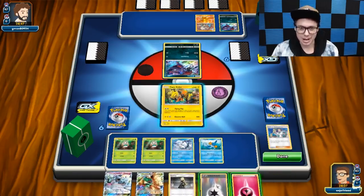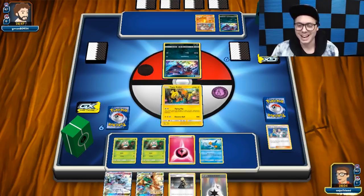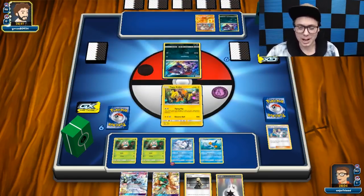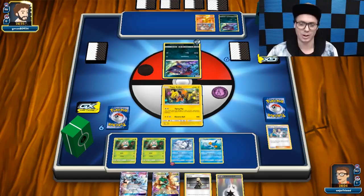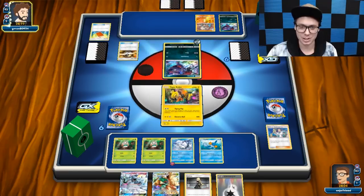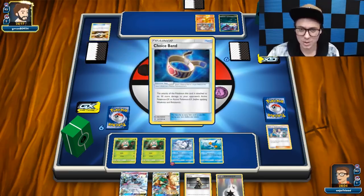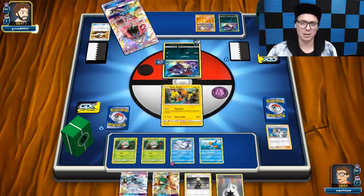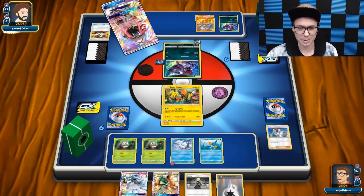I've got Rowlet, I can go get two more Rowlets and a Vulpix. Probably want to get another Rowlet and a Mudkip. Then next turn we'll go in with Flying Flip, and we already have the Ninetales in our hand — we're ready to roll. Not even sure if we'll have bench space to attach that Fairy Energy or play our Porygon, but it's a fun option.